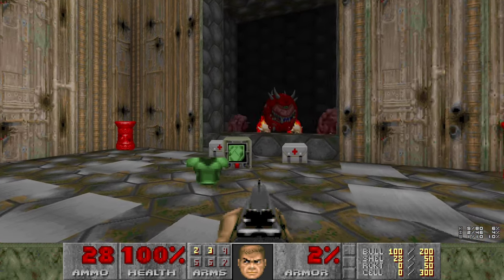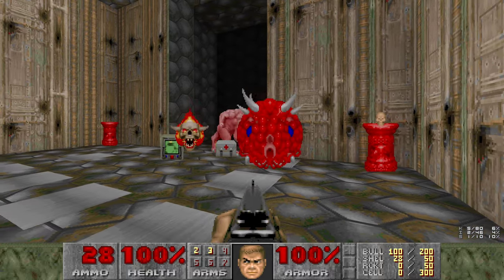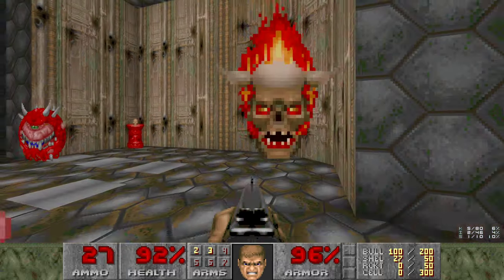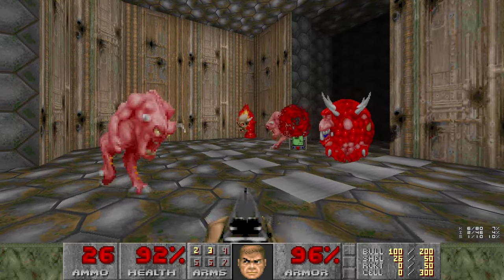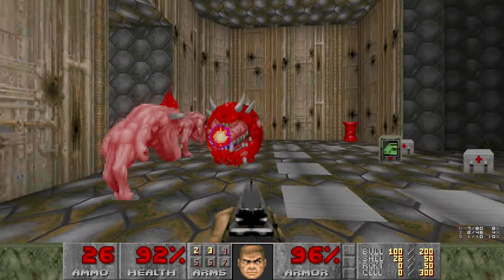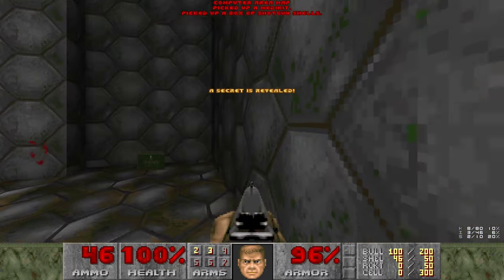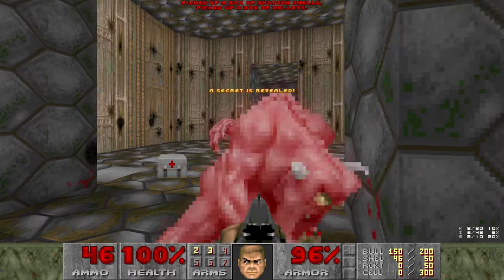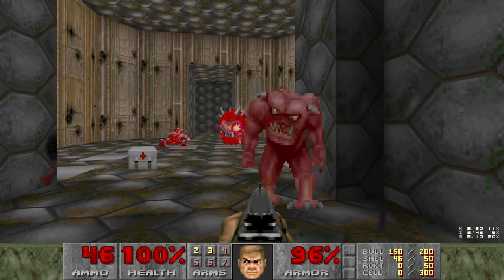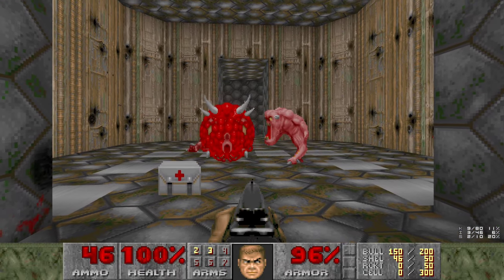All we have to do is walk up to this wall here next to the skull thingy, and we'll reveal some enemies. Infight the lost souls - this is good. Here's the secret. I wonder who will die here - I guess it's the Pinky. It's usually the Pinky; he has no projectile.